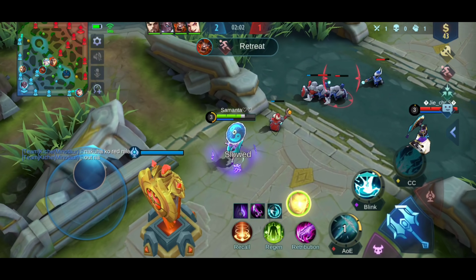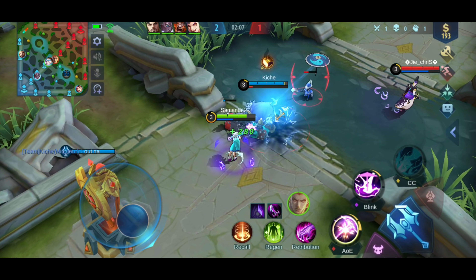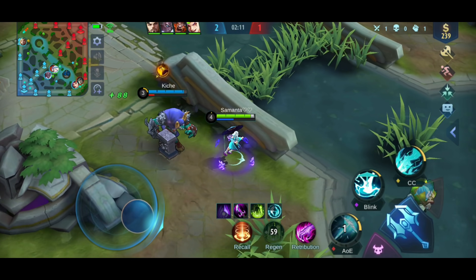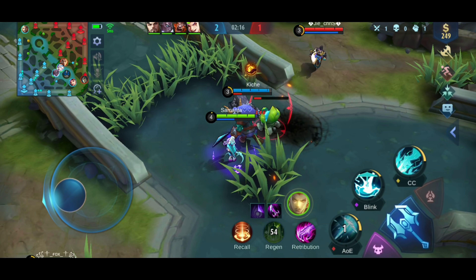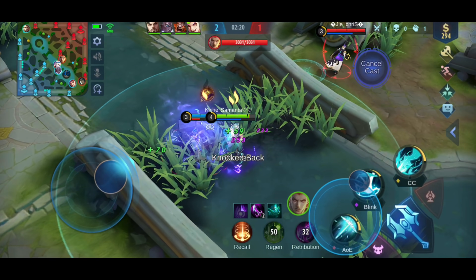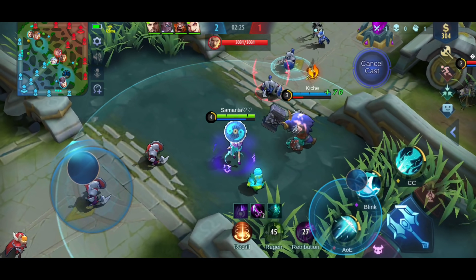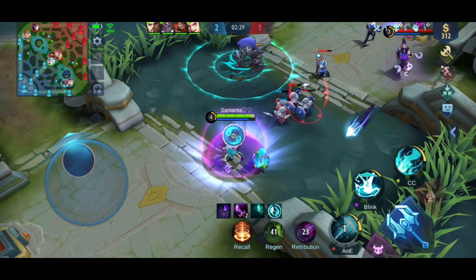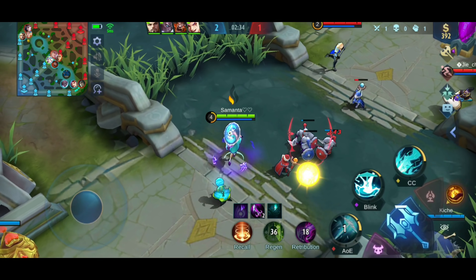When it comes to the skills of Kagura, there are two states. If he has the blue buff, the skill indicator will be green. If he doesn't have the blue buff, it will be violet. To control the umbrella, you need to use the first skill — wherever you click it, the umbrella will go there. Also, the cooldown is shared. You need to remember, this is the most important skill of Kagura.